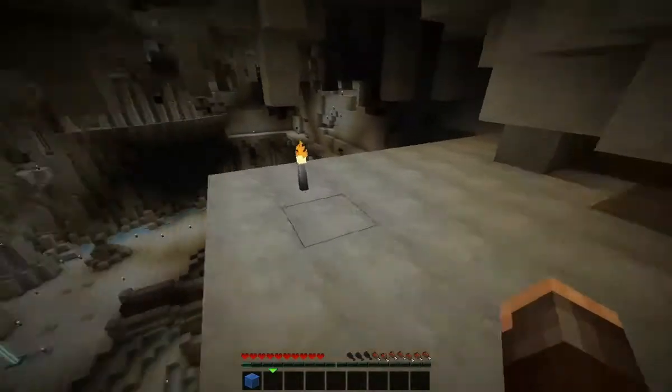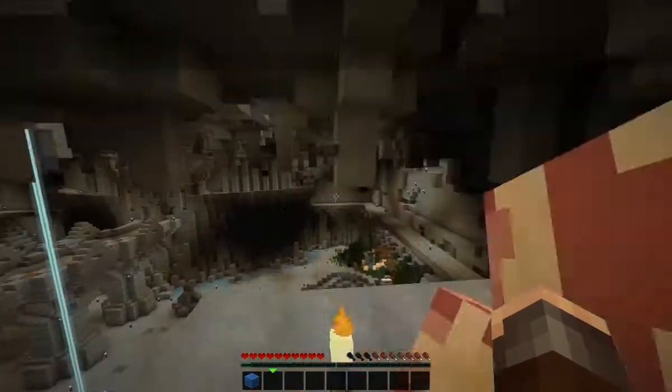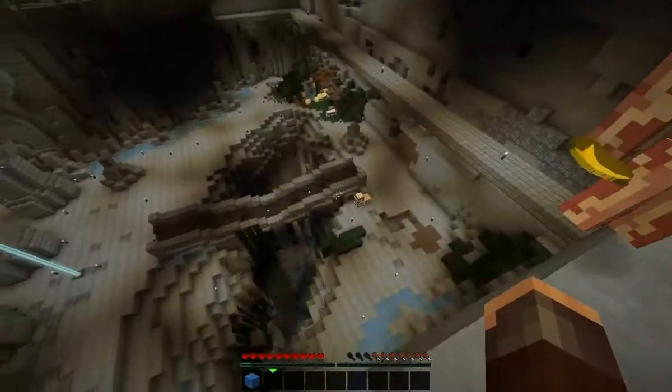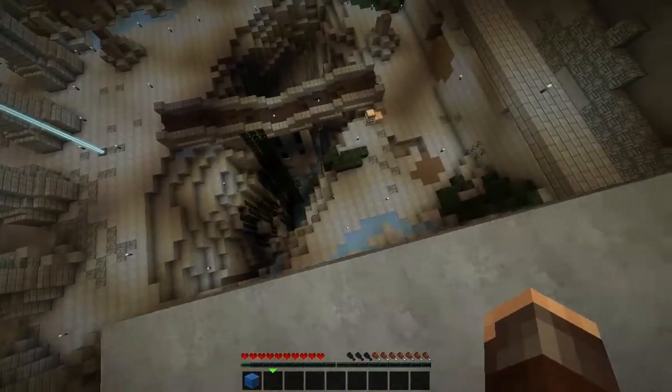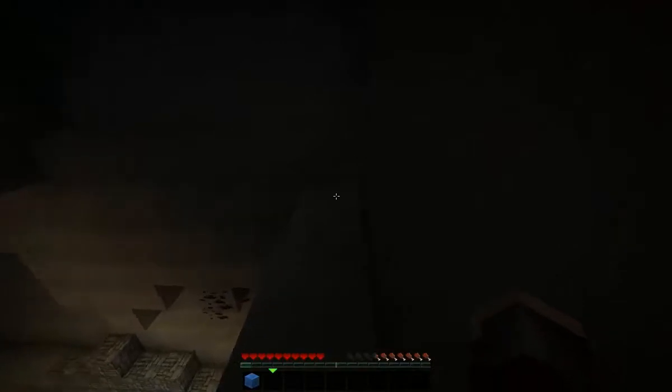They've got some dirt stairs up here. This is a work in progress still, as you can probably see. They've got the static tights, which is very good detail there. They've got a ravine cutting into the base. I want to jump. I want to jump. I really badly want to jump. I'll jump in a minute.